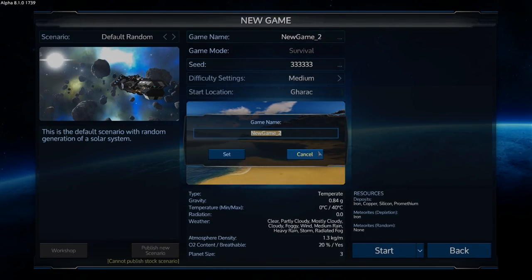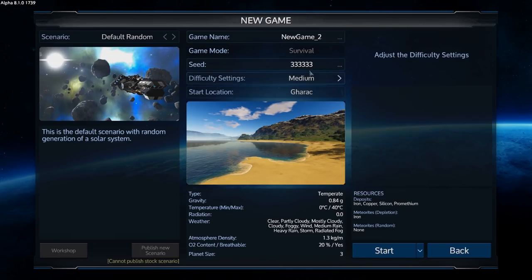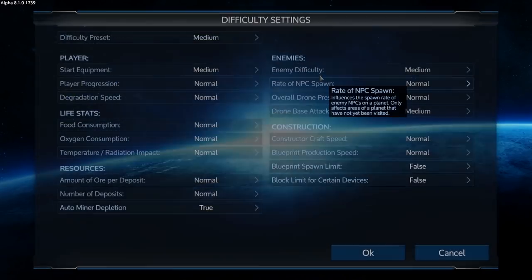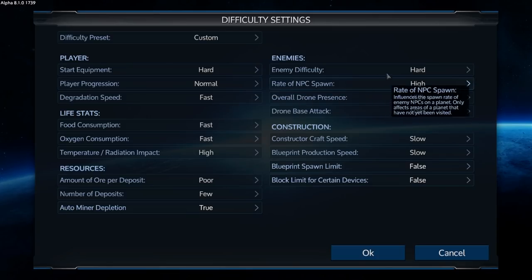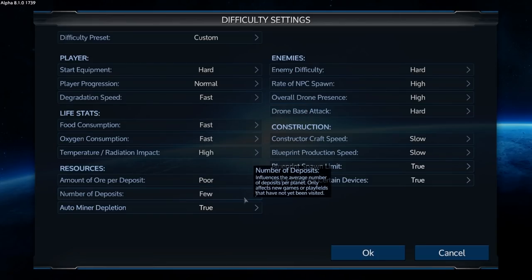Wait, why did that go to medium? Maybe it's because I changed the seed. Let's reset that. Watch out guys — if you do your hard difficulty settings first and then do your seed, you'd better redo your seed. Player progression set to normal, everything else should stay hard, and we've got to set these to true: slow, slow, hot, hard, high, high, high, fast.